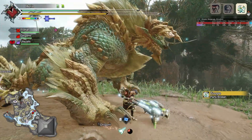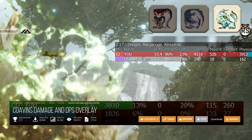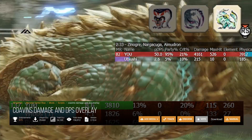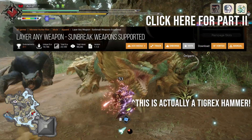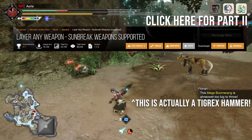The mods in question are going to be Coven's Damage and DPS Overlay, which is a damage and DPS tracker that you can use for yourself or for a group of players to monitor your performance during a hunt. And the other mod I'd like to showcase is the Layer Any Weapon mod, which allows you to apply the visuals of a weapon onto that of another one, similar to how the Rampage weapons function.